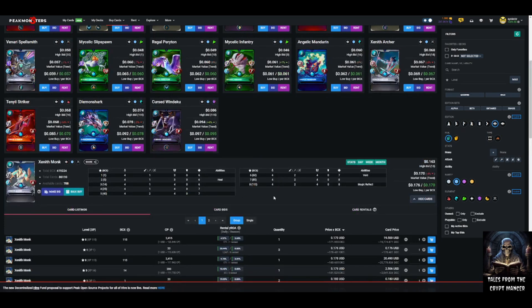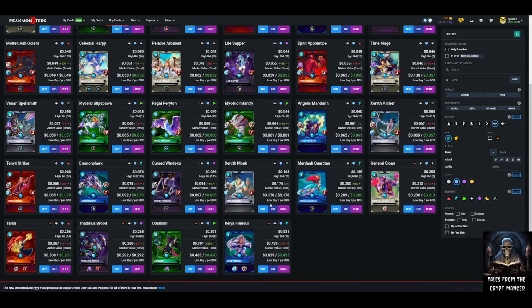Zenith Monk is probably no surprise either — a neutral card tank, similar in role to Chaos Agent as a budget value option. It's got self-heal, void, and magic reflect. Again we're seeing emphasis placed on neutral cards that have either tank abilities or support abilities.